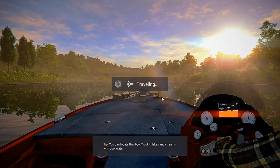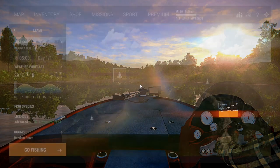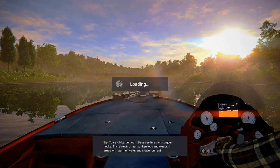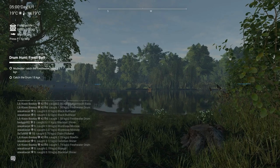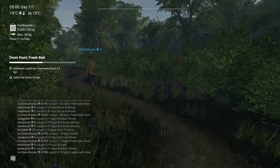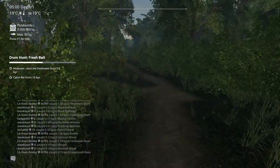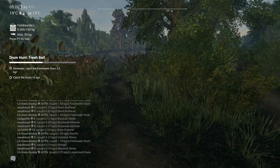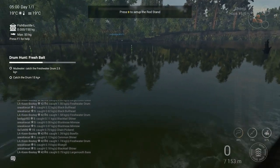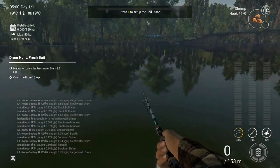At Mudwater River, the best spot is where you spawn. From there, take a little walk to a different location — it's not right where you spawn, but if you turn back, take the left, go that way, and take another left, you'll reach where you can catch some freshwater drum.